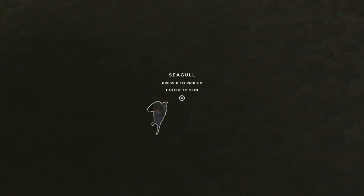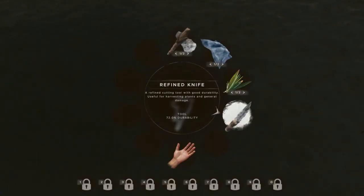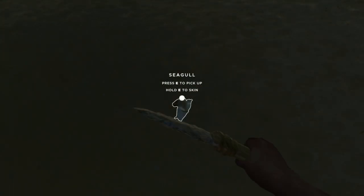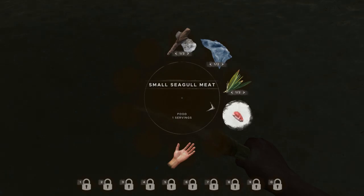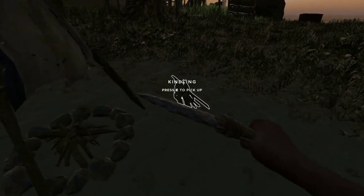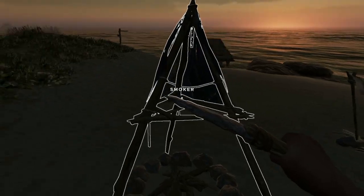All you're going to do is drop the bird, and as long as you've got a knife somewhere in your inventory, you can just hold E to skin it, just like any other small meat.